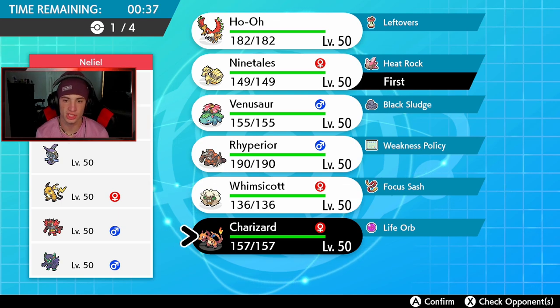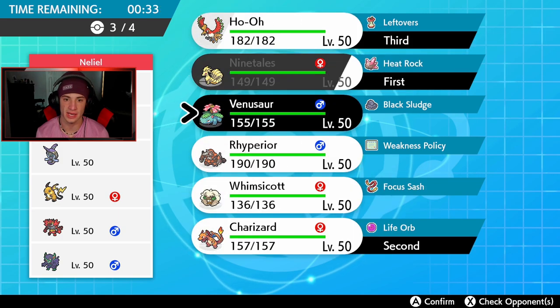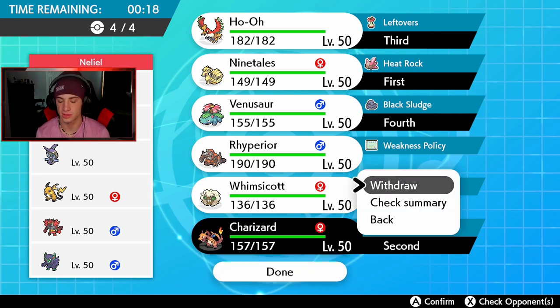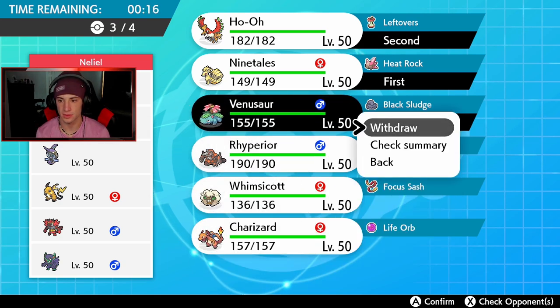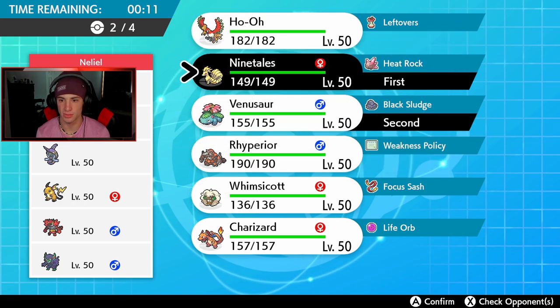I don't want to bring Ho-Oh and Venusaur in the back end. We can't set up Trick Room but we can pretty much roll from there. The reason I don't want to lead Venusaur is because he can just Fake Out and Flare Blitz it, which would do a lot of damage — although actually that's kind of fine because I want to do that. I'm going with this lead.